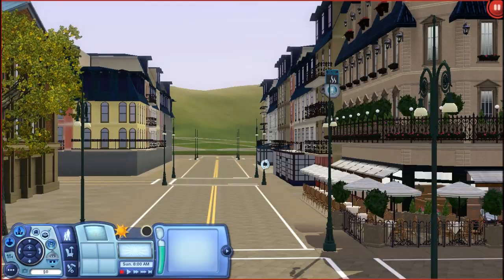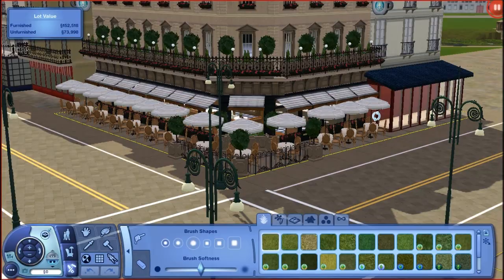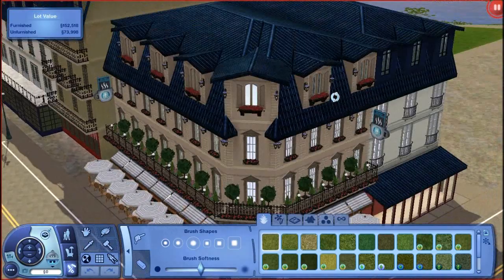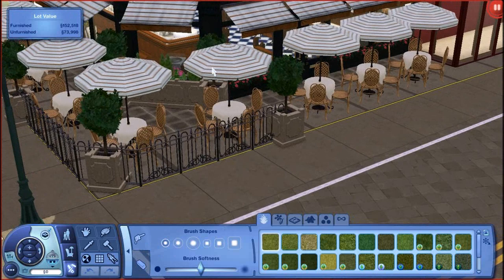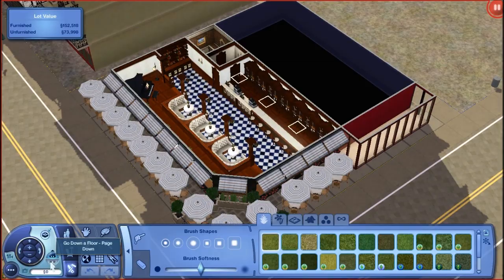This is a cafe. Let's take a gander on the inside of it. This is how it looks like from the outside. Oh my gosh, I really, really like this building. There's a ton of umbrellas outside because I thought that would make the atmosphere more realistic. This place only has one story furnished because that's all you need pretty much for a functioning coffee shop.